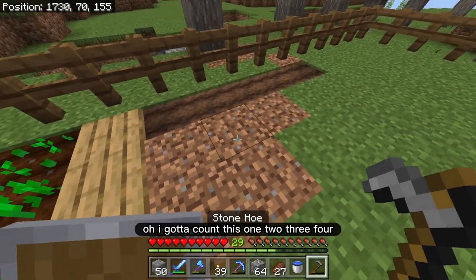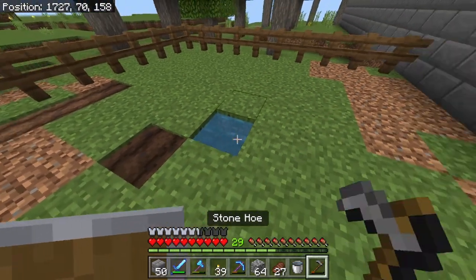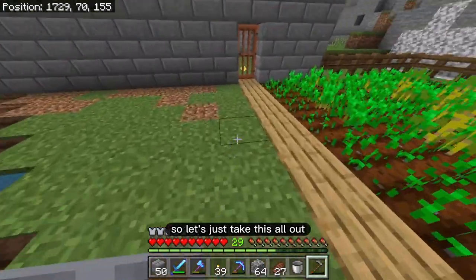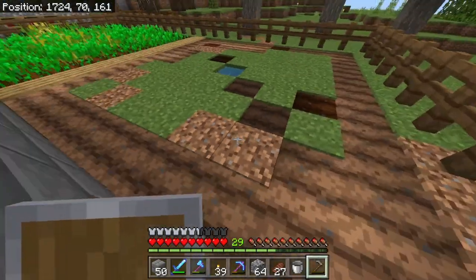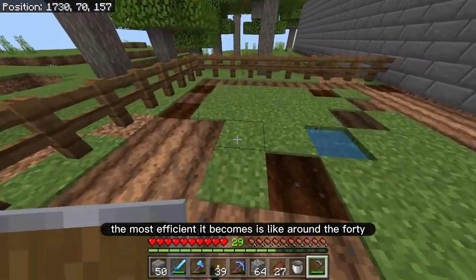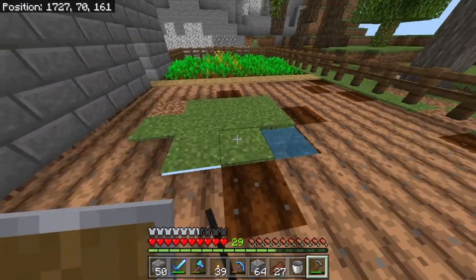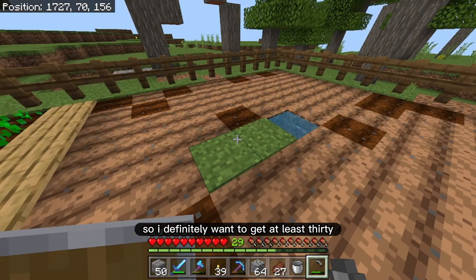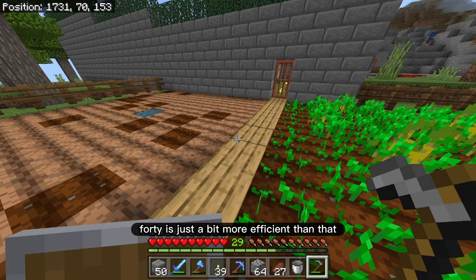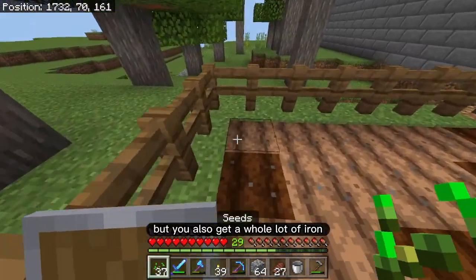Ideally around — I got to count this — 1, 2, 3, 4 — so it's this block right over here that gets the water. It can hold up to 60 villagers, but I think the most efficient it becomes is around the 40 villager mark. So I definitely want to get at least 30. Thirty is like a good iron farm; 40 is a bit more efficient. And 60 is very efficient because you could do all kinds of trading and get a whole lot of iron.